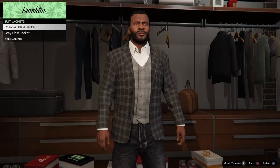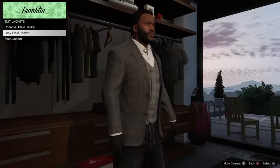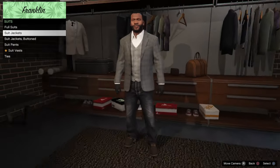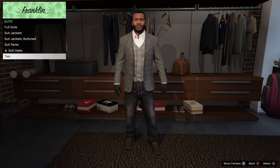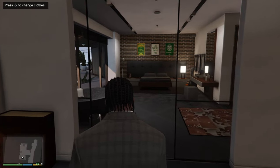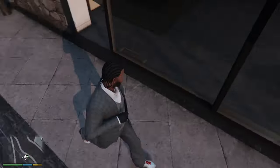Then you want to go to suits, suit jackets, and choose the one that shows the gloves on it. There you go — you got gloves on your character. You can also switch to the right pants, and there you go, you got gloves on your character. So you want a suit and gloves — this is how to do it.